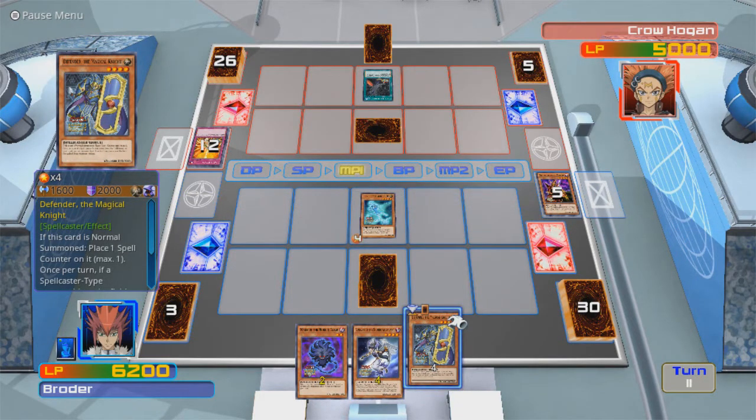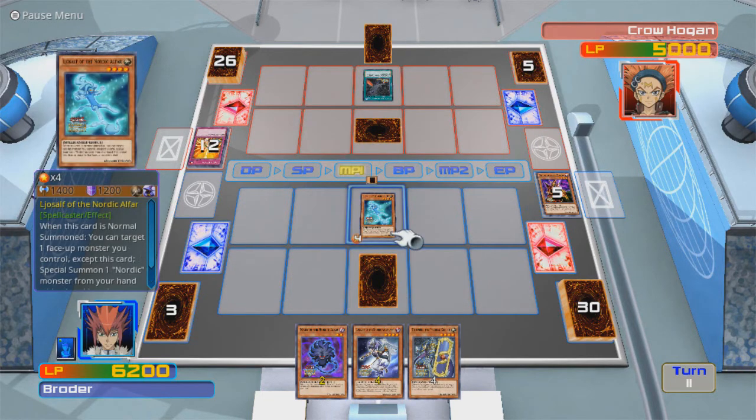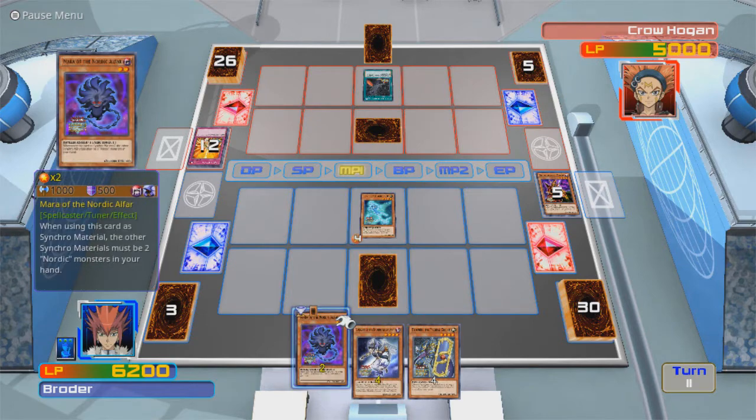Defender of the Magical Knight. This card is normal summoned — place one spell counter on it. Once per turn, if a spellcaster-type monster on the field will be destroyed, you can remove one spell counter from your side of the field for each of those monsters instead. And that's a spellcaster! Well, that one's a spellcaster, too.